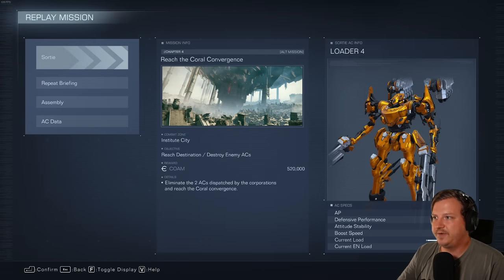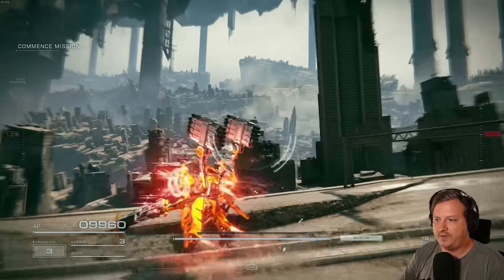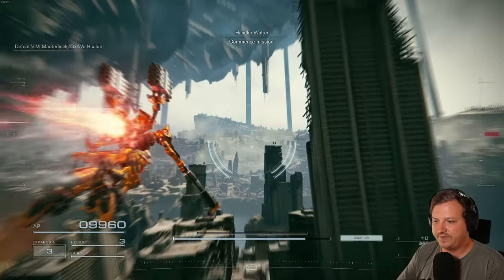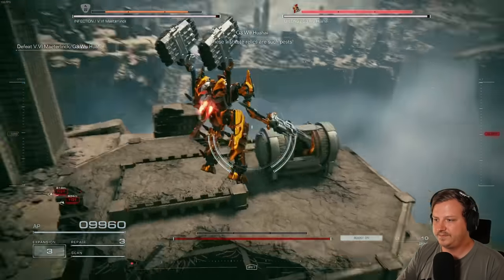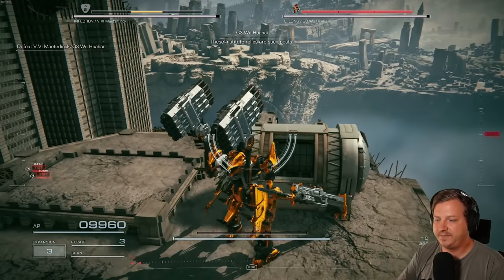Next up is the alternate Chapter 4, Reach the Coral Convergence mission. There's a hidden part, and this is a New Game++ mission where you have to side with Allmind. To get the hidden part, right here at the start, just follow me — the hidden part is right here on top of the building.